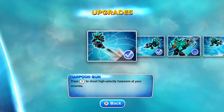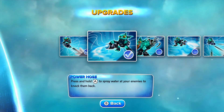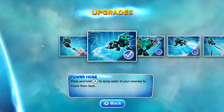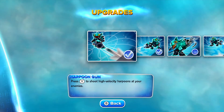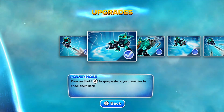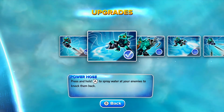The first skill he starts off with is the harpoon gun — press Y to shoot high velocity harpoons at your enemies. And of course the other one, the power hose: press and hold Y to spray water at your enemies to knock them back. I completely forgot about the knockback. That's why it's always good to read the skills you actually start with, as opposed to just jumping on the power pod and seeing what the upgrades are. There are so many Skylanders out now, I just forget what their starting skills actually do.